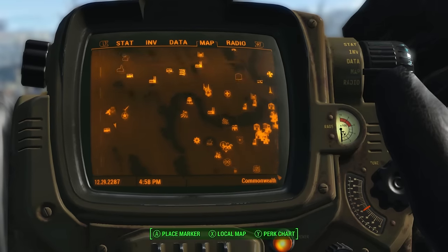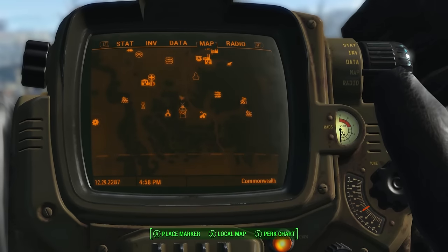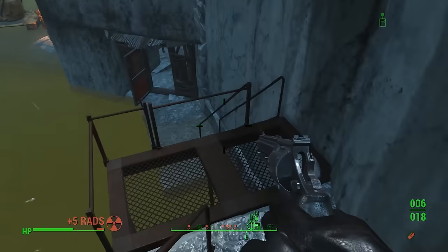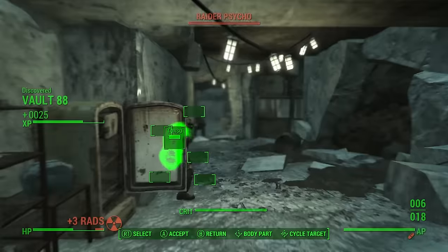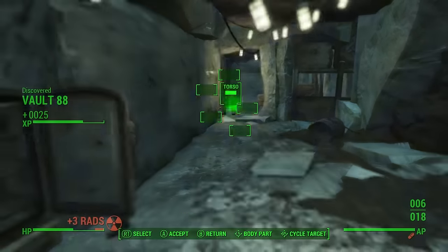Head to your new map marker — it's at the bottom of the map between Suffolk County Charter School and the Quincy ruins — and you'll find the entrance to Vault-88, which is having a few problems, to put it mildly. The most pressing of which are the raiders trying to force their way in.